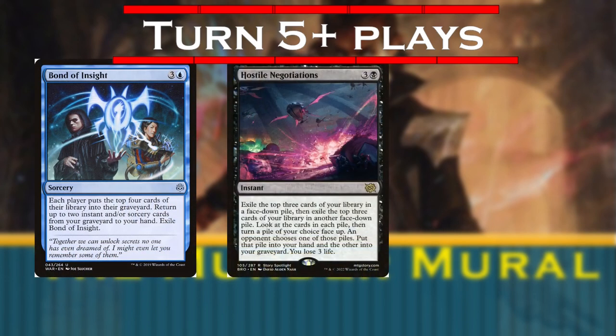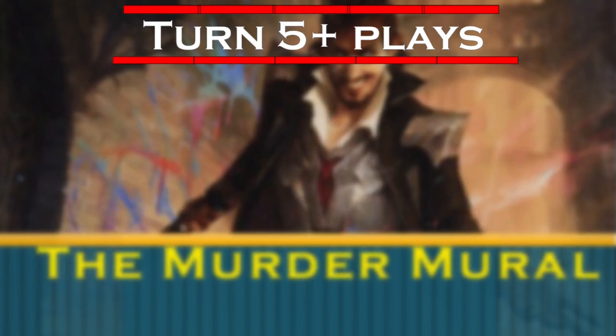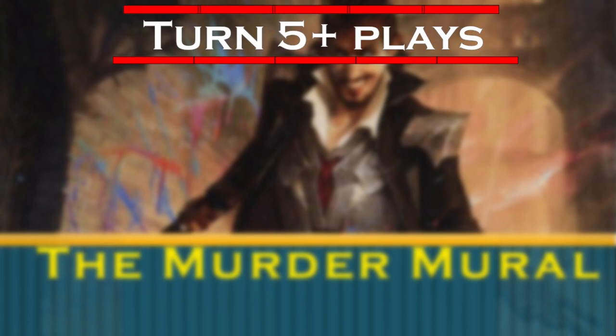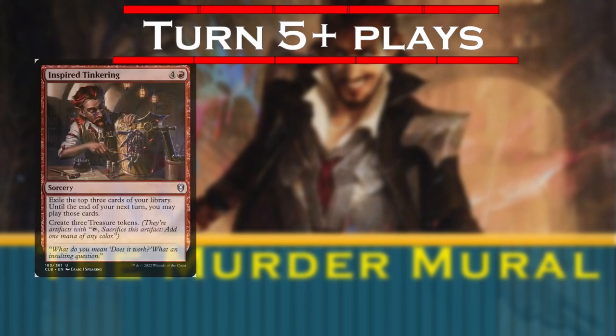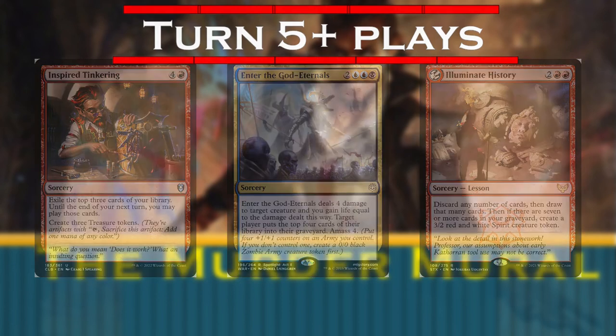Bond of Insight, Hostile Negotiations, and Fact or Fiction can find us more ammunition. And since our commander is a vampire, if we're behind, copying Arterial Flow from Under the Floorboards or Blood Tithe can be a terror to our opponents and restore our life total if we are vulnerable to attack because of how few creatures we have to block with. Not to mention that we can discard from Under the Floorboards to any of our red discard-to-draw spells, or that Necrologia wants us to have a lot of life. Other great plays these turns include Inspired Tinkering, Enter the God-Eternals, or Illuminate History to dig through the deck and set up more resources for our endgame.